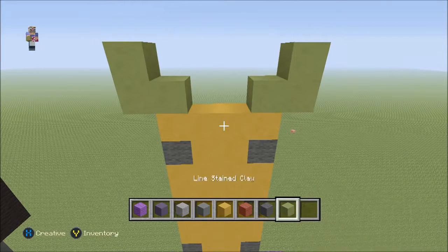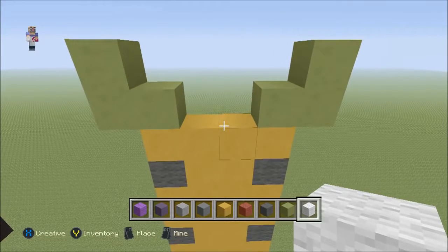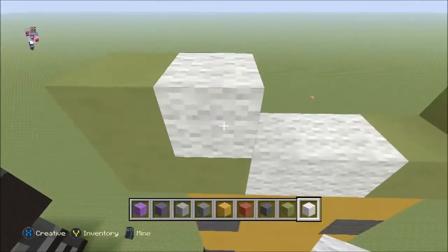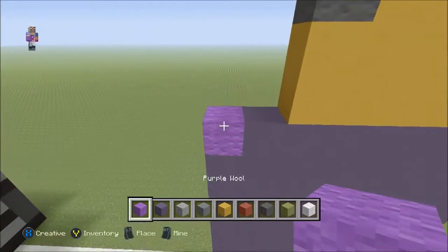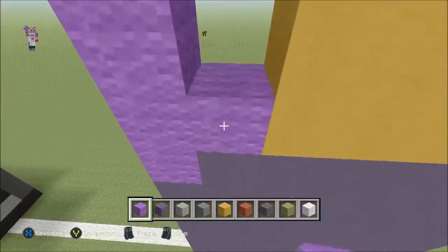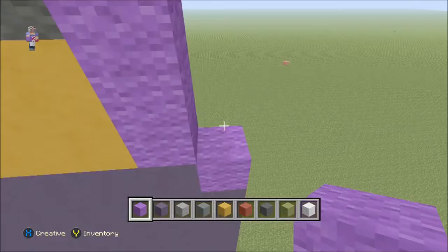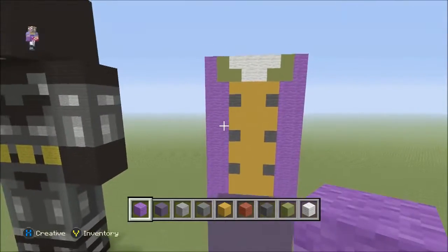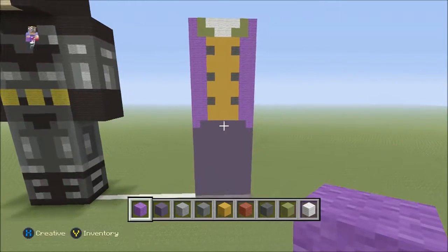You can keep the lime clay in your inventory because I think I use it one more time for his eyes. We're going to get out some white wool — this is for his skin tone, because obviously the Joker is very pale, ghostly white. Right in this gap we're going to have all white wool in the middle. Then go all the way up with the purple wool, filling all the gaps in. The TU25 update is great because I hate rain during videos and now we've completely turned it off.